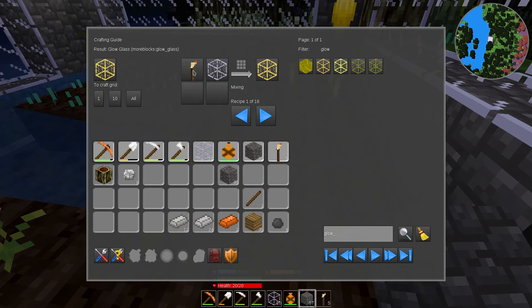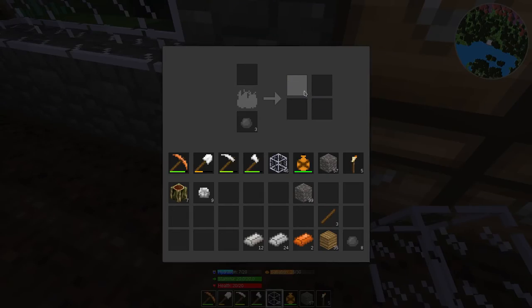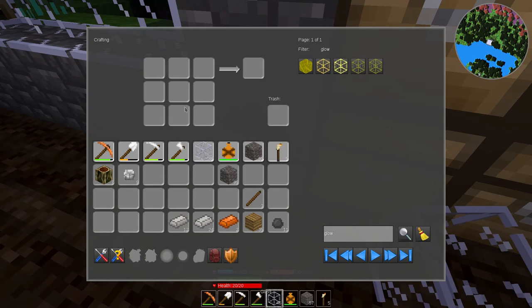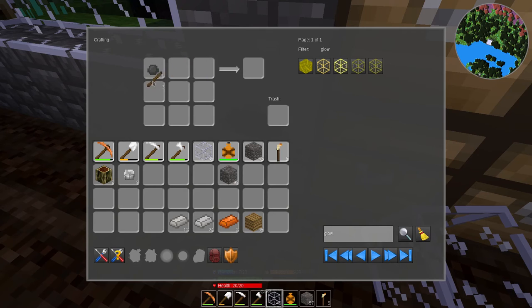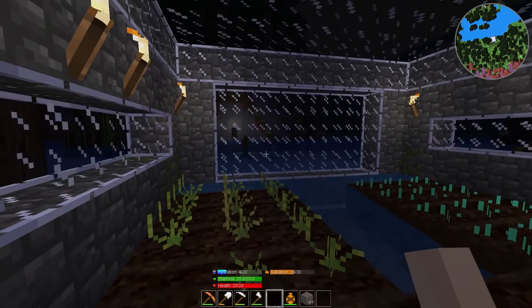A torch and glow glass? Just a torch and glass, you say? Okay. Well I can for sure fulfill that. Except I need more torches — there's 17. I need more sticks, we need more torches. So we need more coal, so we need to go mining.